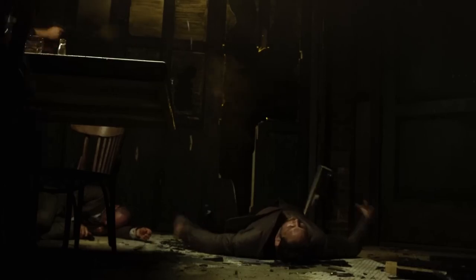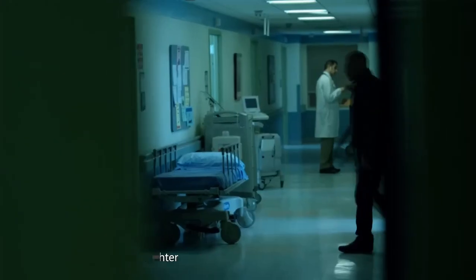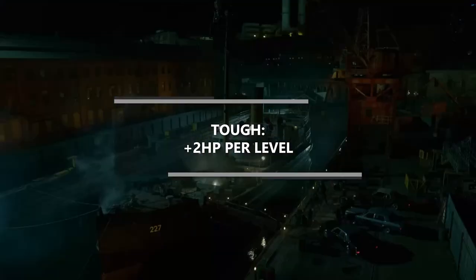At eleventh level of Fighter you get another Extra Attack, so now you can attack three times in one single action. At twelfth level you get another Ability Score Improvement — we've already boosted Dexterity and Strength, so let's boost health by taking a feat. We'll grab Tough, which increases our overall health pool by two points per level of this build.